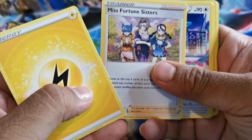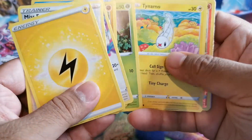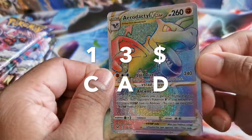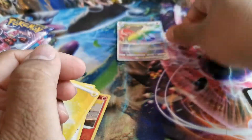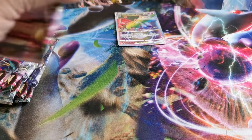Somehow we have the same first card that we saw — Lightning — and Miss Fortune Sisters. Kind of based on the game. Also Tinkatink, Slugma, and we have a rainbow Aerodactyl V Star. So already off the bat, second pack, already found a secret rare. Pretty cool — the Aerodactyl rainbow rare.